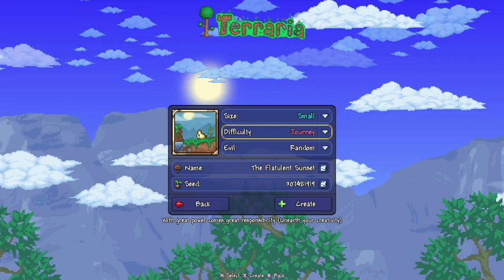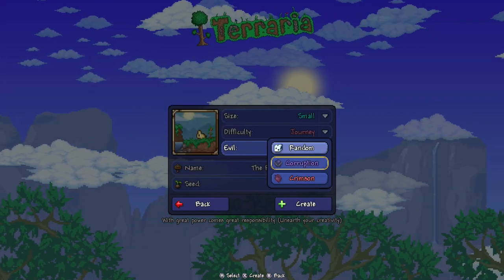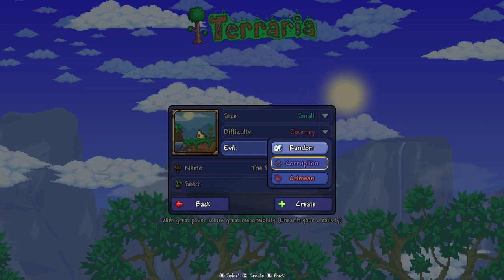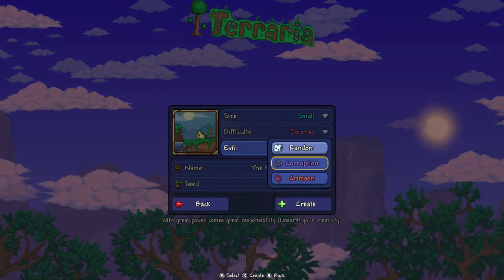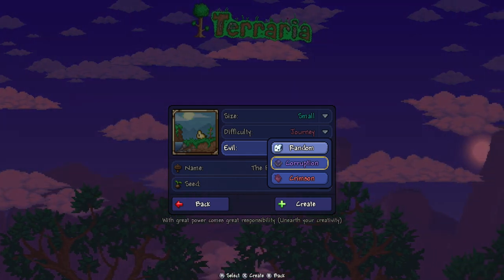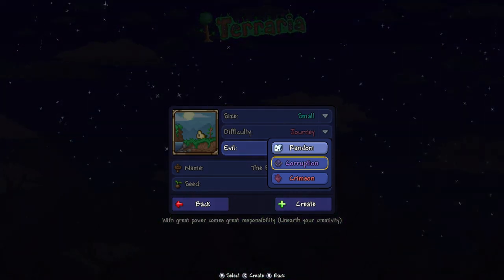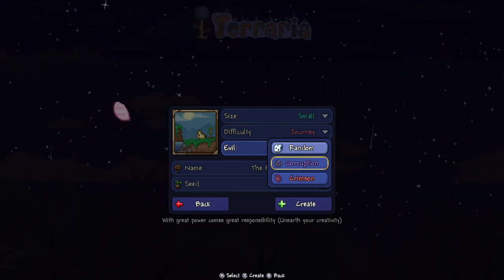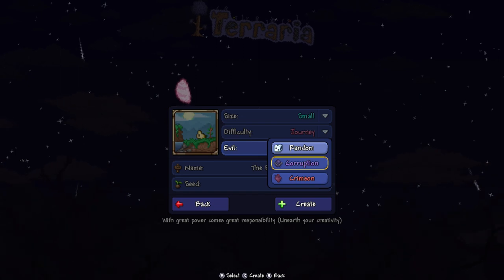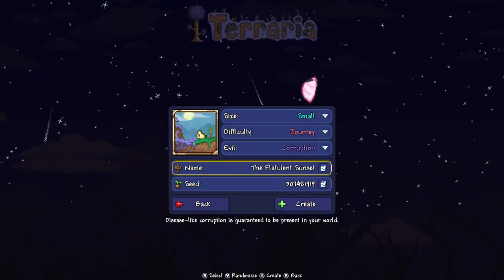Journey, Classic, Expert, or Master — they will all work. The evil has to be Corruption. This is key, this is why I do this. A lot of worlds, if you have a chest out in the middle of the open, Corruption and Crimson will be similar worlds — but they're not the same. If you go into Crimson, there is no chest for the things you need to get, like the Finch Staff and all that. So it's got to be a Corruption world. Got that? Good.